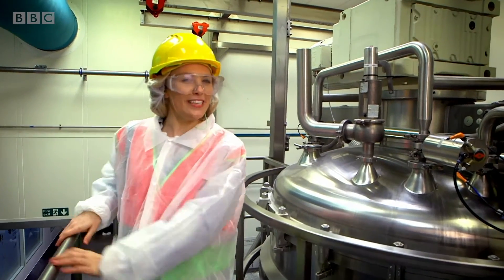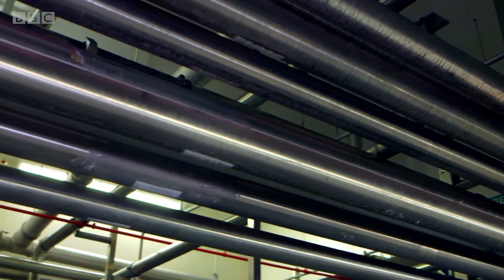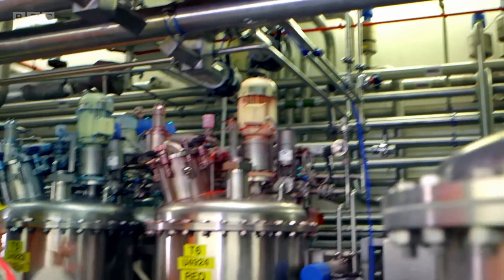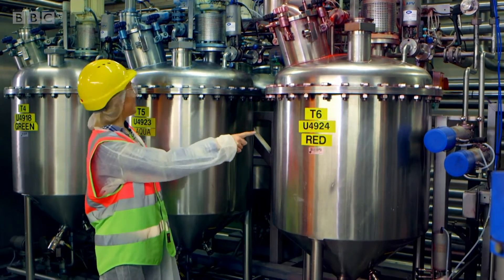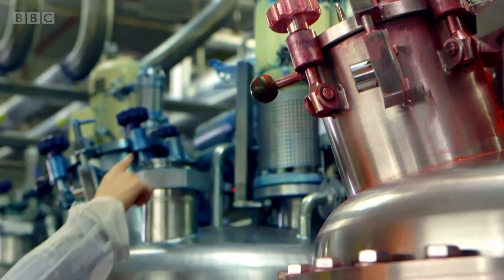But it's not quite ready yet. The toothpaste travels from the mixer all the way along these pipes into these big silver pots, where some of the toothpaste gets its colour. We have red and blue, and you can even see some of the red and blue dye around the machine.